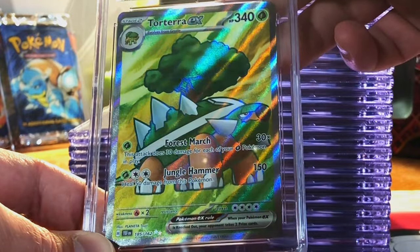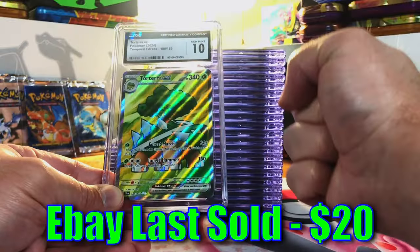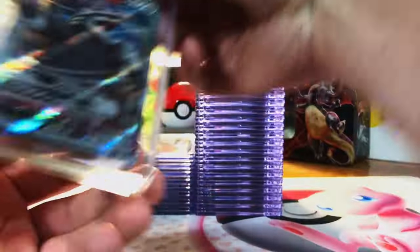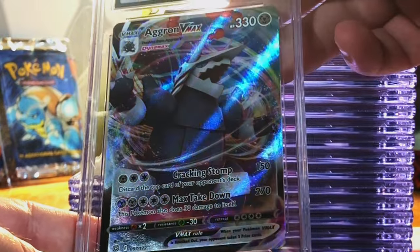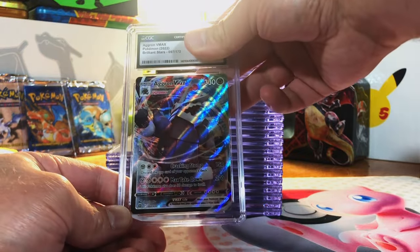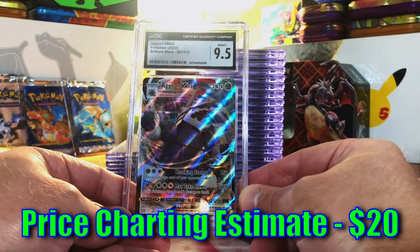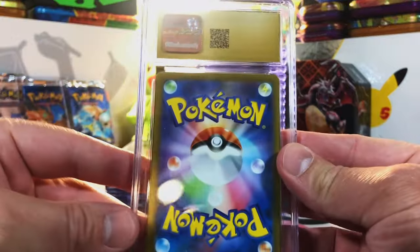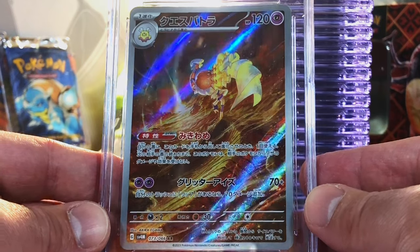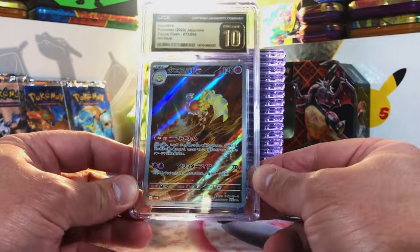Torterra EX Full Art from Temporal Forces — like the artwork. This could be a 9.5 or 10. Gem Mint 10! We are scoring big with the hit cards. Agron VMAX from Brilliant Stars — really cool card. VMAXes are always hard for me to judge, but I'm going 9 or 9.5. It's a 9.5 — very cool artwork. And our second Pristine 10 — it's the Espathra Art Rare from Future Flash. Two very nice Pristine 10 cards.